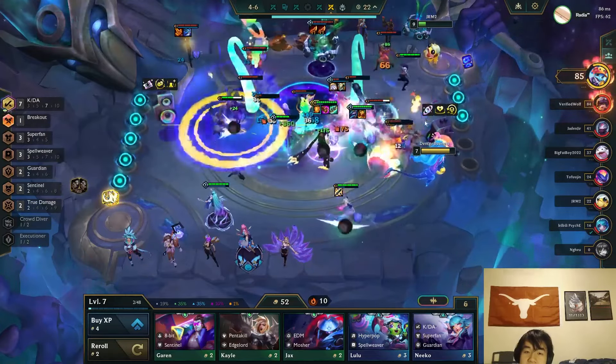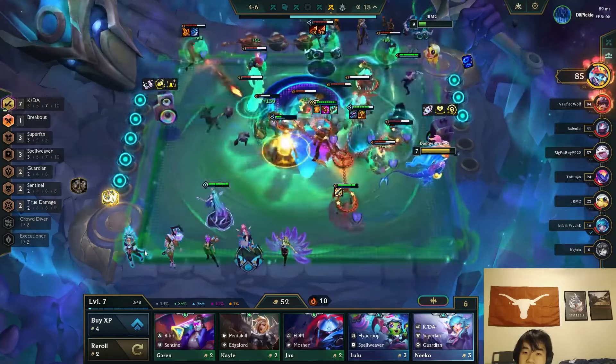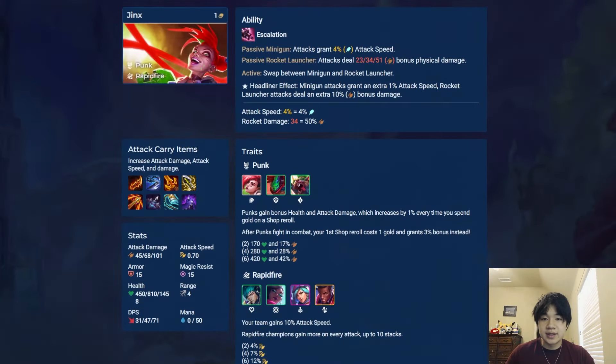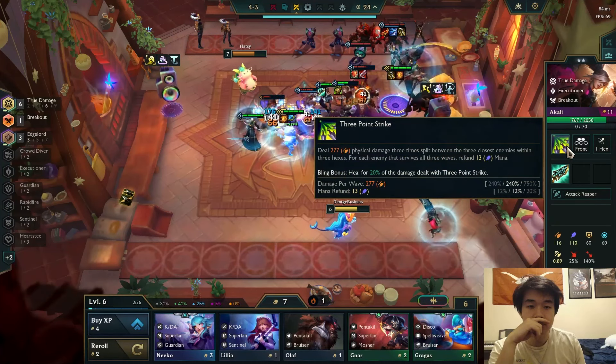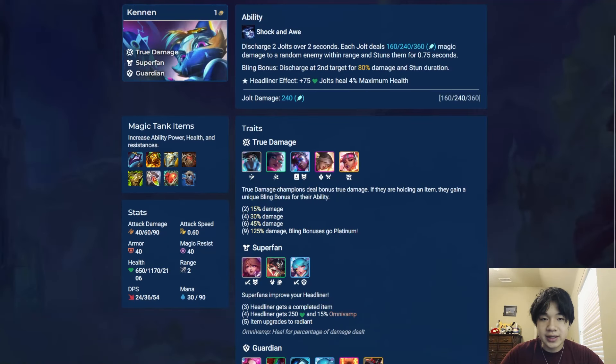Evelyn is a melee AP fighter who deals damage and then gains attack speed and healing on attacks for the next 4 seconds. Her headliner effect gives her bonus health and AP. Jinx is an AD carry whose Q swaps between her minigun giving attack speed per auto and her rocket launcher dealing bonus damage. The attack speed stacked from the minigun lasts until the end of the fight. Her headliner gives her more attack speed and damage from her ability. Kenan is an AP fighter whose ability damages and stuns a random enemy in range. If you give him an item with true damage, he also hits a second target. His headliner effect gives him health and makes his ability heal him for max health.